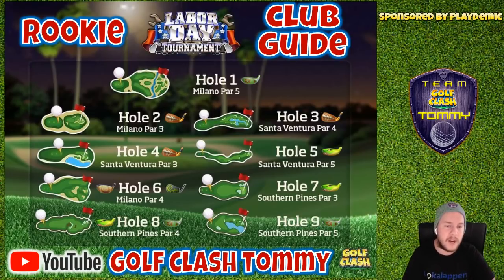When it comes to the Santa Ventura, that's hole number four, hole number five, and hole number three. Those you can't find from front tee in the regular tour play — they used to be on tour number two but not anymore. So if you want to play them you need to go to tour number seven, the West Coast Pro. But that is from the second tee, so have that in mind.